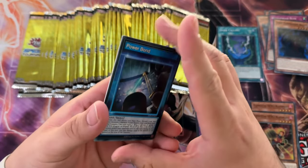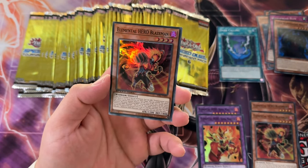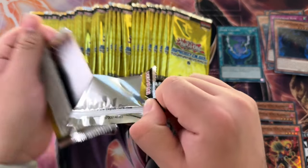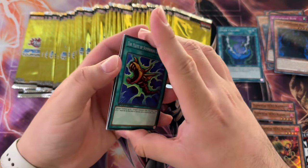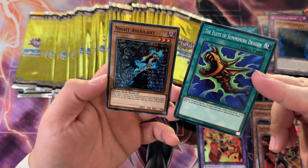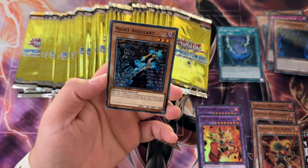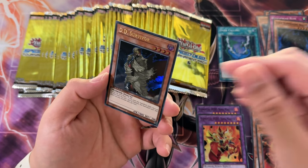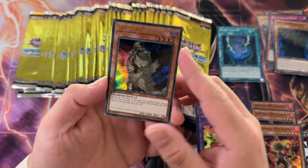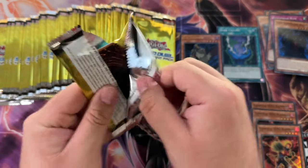We haven't pulled an ultra in a while - that's pretty depressing. Power Bond, Despair from the Dark, and hey there - Blaze Man! That's seven pulled. Flute of Summoning Dragon - I wonder why that's in here, though I guess it is kind of decent because you can summon a really high level. First ultra of the opening - DD Survivor. Not bad, it's just if it's not a Dark Gaia, you know.